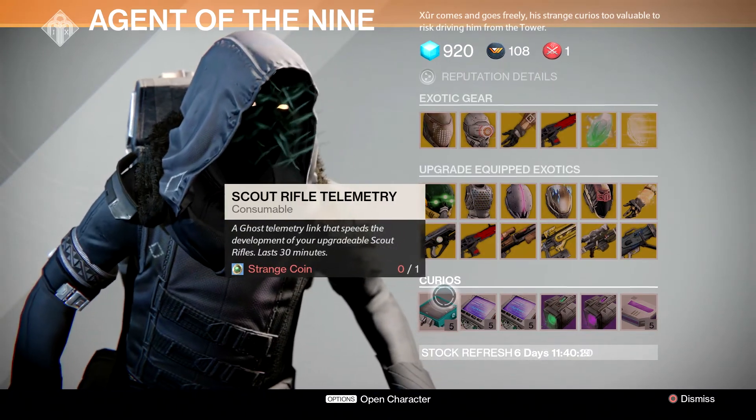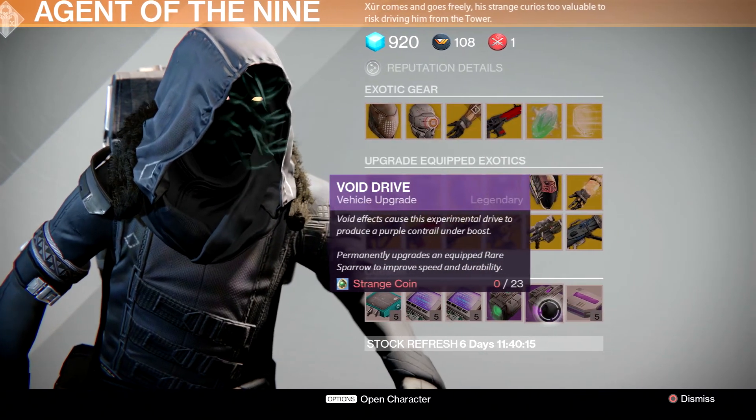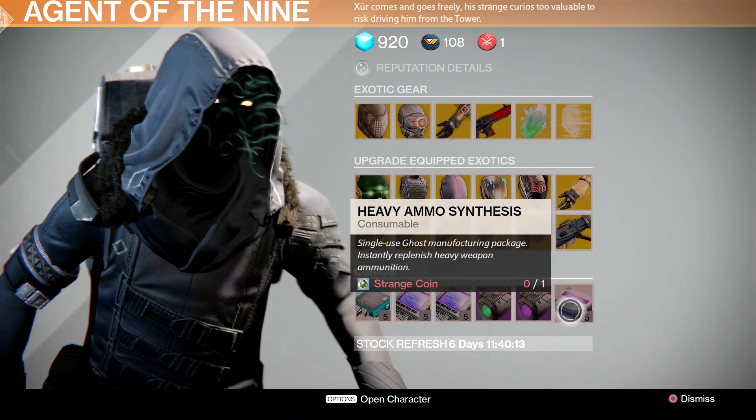The other items he's going to have are scout rifle telemetry, machine gun telemetry, rocket launcher telemetry, Emerald Coil as always, Void Drive as always, and heavy ammo synthesis again this week.